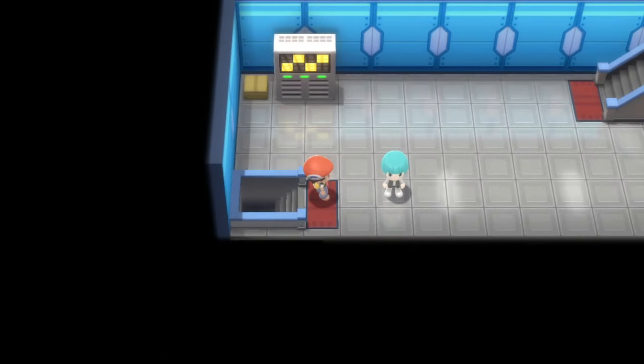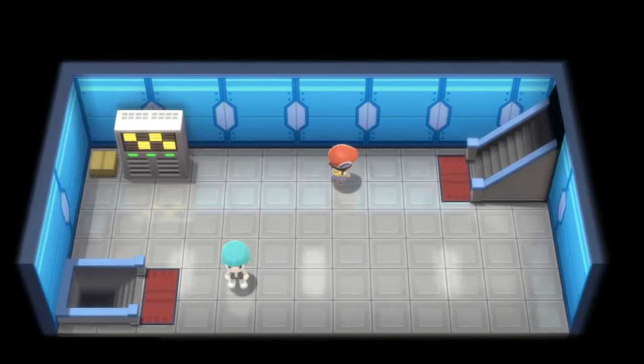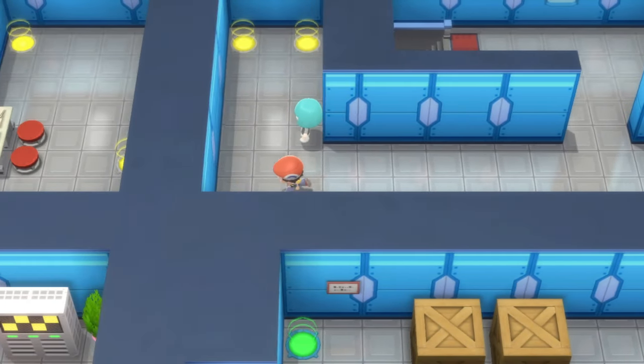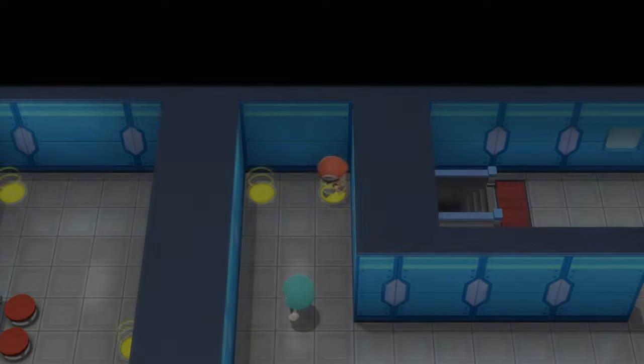Head up these stairs and then again head up this second set of stairs on the right-hand side. Once you get here, you can head on around in this direction and get to these warp pads. But you'll have to battle this grunt along the way.